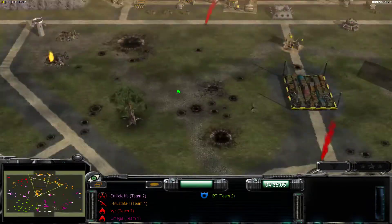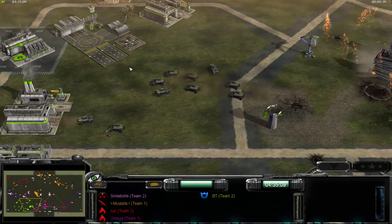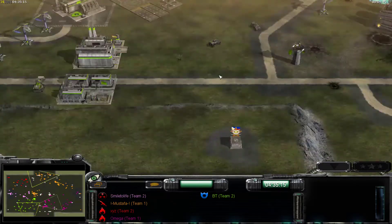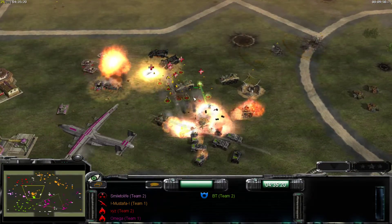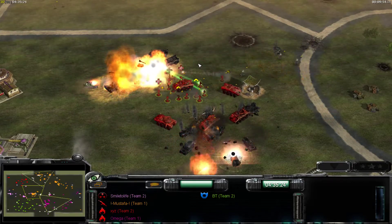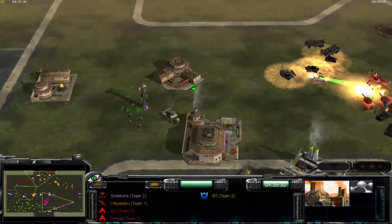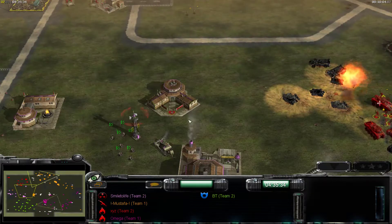If you have the middle, then you have the money coming in. It looks like they might just push BT back into his base a bit. Oh, there's some action going on. Did he get access to his ability? He did not — that's a big issue for the Nuke General.